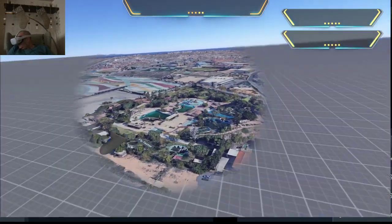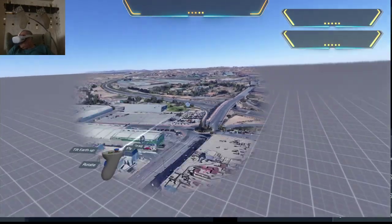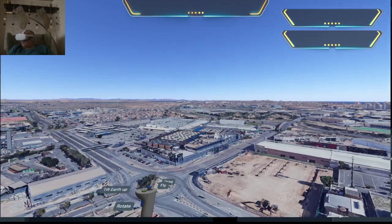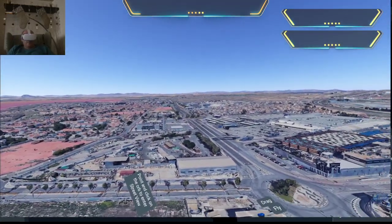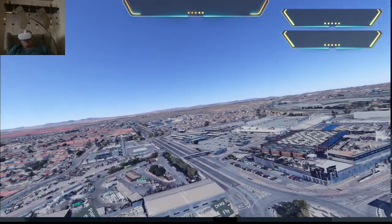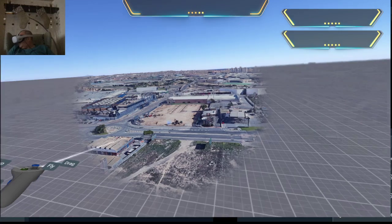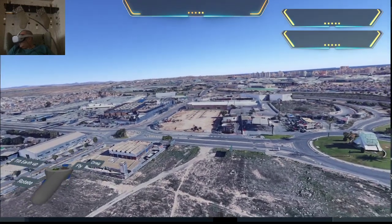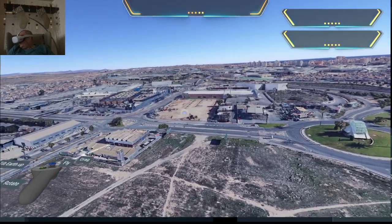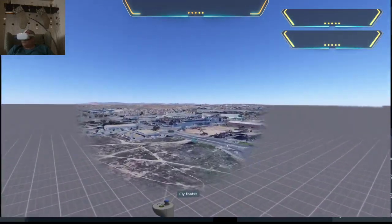This is where they have the market in Torrevieja. This is the water park. Over here is Habaneros - that's where we go shopping a lot, and Carrefour over there. There's the fire station. And this is Audi - and I think that's the new Mercadona. There's always something going on, new developments here all the time.